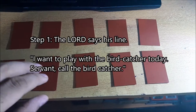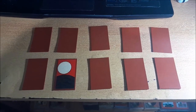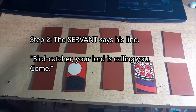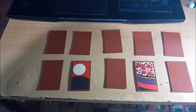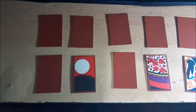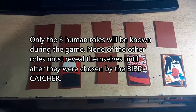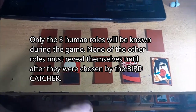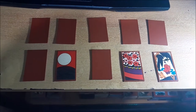First, the Lord identifies himself by saying: 'I want to play with the Birdcatcher today. Servant, please call the Birdcatcher.' Then the Servant identifies himself: 'Birdcatcher, your Lord is waiting for you, please come.' Then the Birdcatcher identifies himself: 'I am the Birdcatcher.' Note that the bird roles and the sake cup cannot talk — only the three human roles speak.